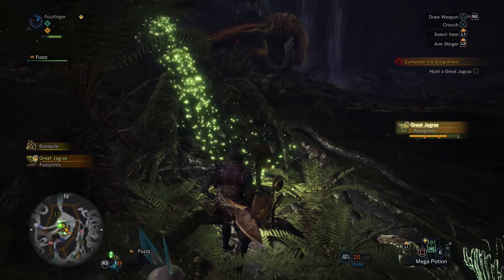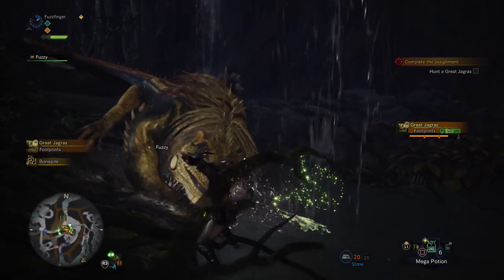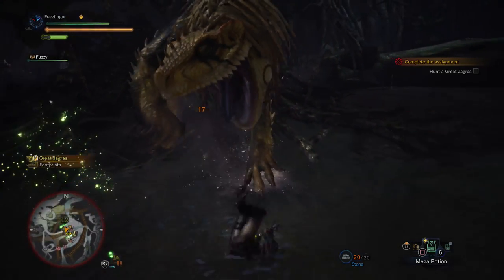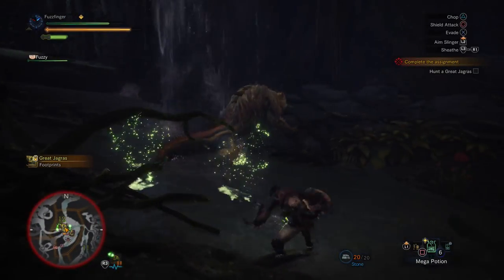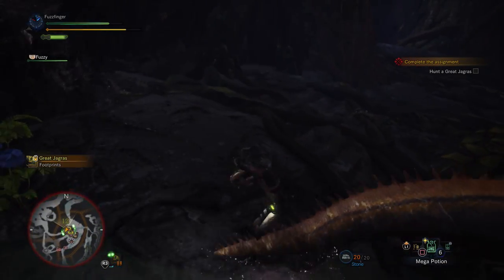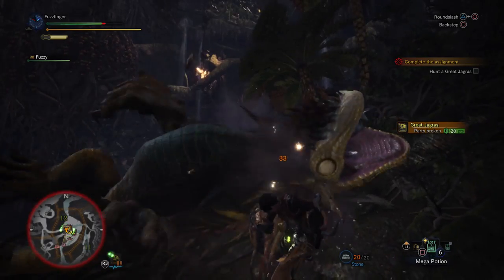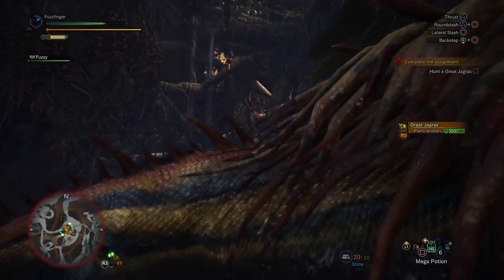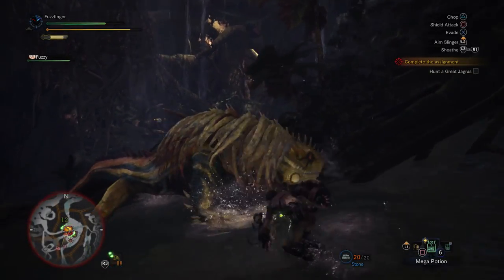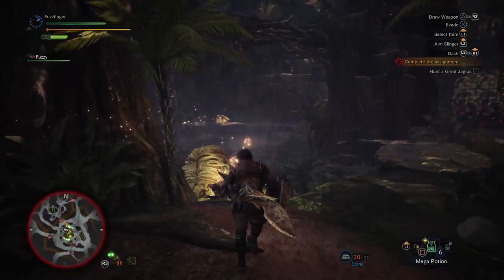Your sharpness is represented by the different colours on the bar when you look at your weapon in the menu. As you upgrade your weapon, you'll get more colours on that bar — it starts off with red, yellow, and orange, but eventually you'll go to green and then to blue, which increases sharpness, damage, and how long it lasts. Also, if you see the word 'affinity' with a percentage on your weapon stats, that's the game's way of telling you the critical strike chance. To start with, your weapons will have 0% affinity, meaning they'll never critically strike, but as you upgrade them you'll be able to boost that stat.